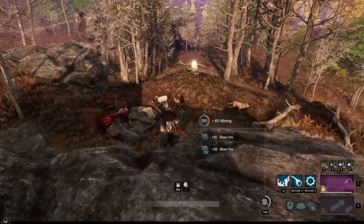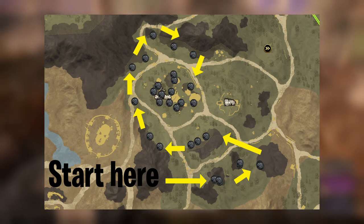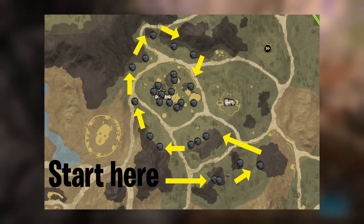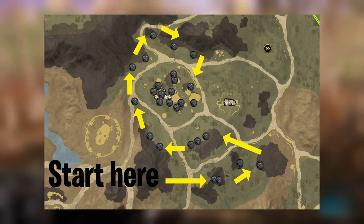If you're wondering how I run my route, I basically start from the south side, work my way around the 3 little mountains on the south side, then go to the left where I do a full circle of the big mountains before heading inwards towards the POI, where I kill off some of the mobs and farm all the silver around it.